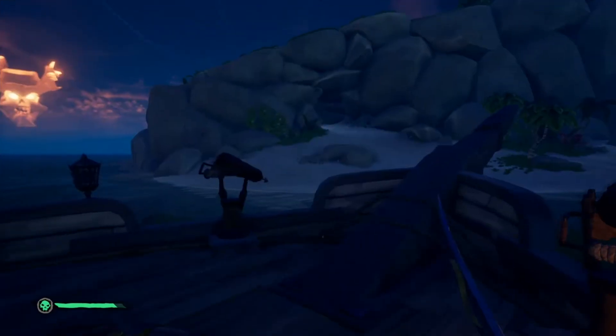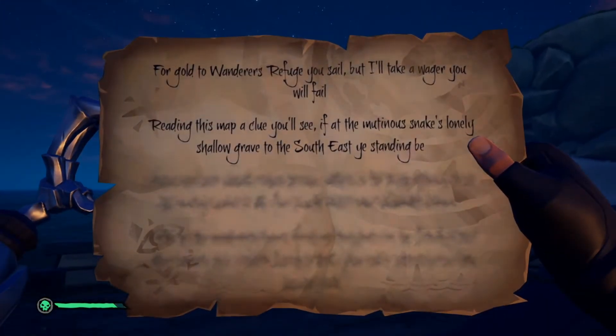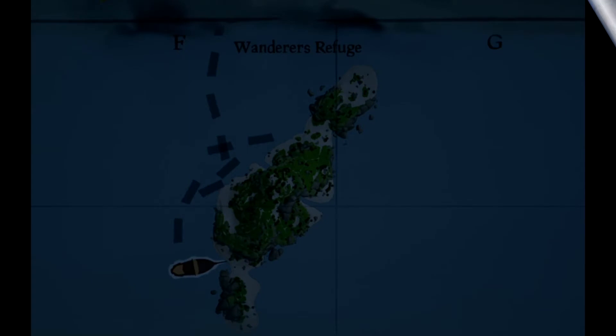This riddle takes place on Wanderer's Refuge. Wanderer's Refuge is a skinny north-south oriented island that is divided into three sections, with sandy beach in between. The location of this riddle is on the middle section, and we will be starting at the west side of the island at the beach that separates the middle section from the southern section.